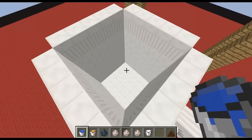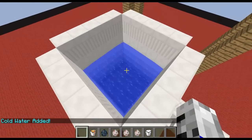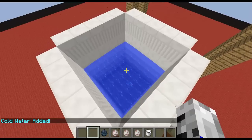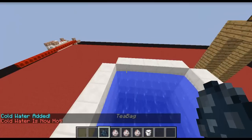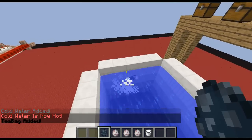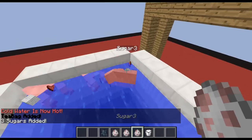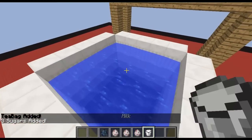You want to start off by throwing in the water — cold water added. Then make the cold water hot, so now the cold water is now hot. Throw in a teabag, three sugars, and some milk.